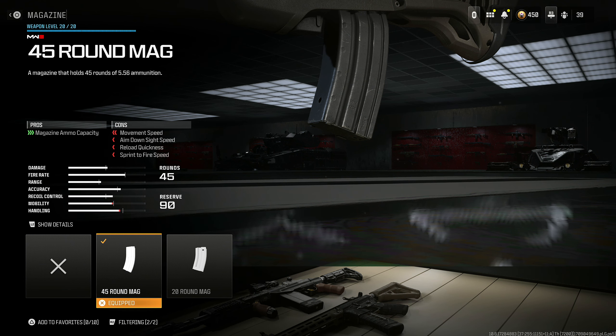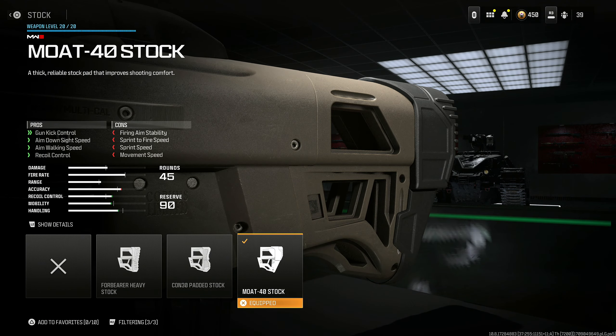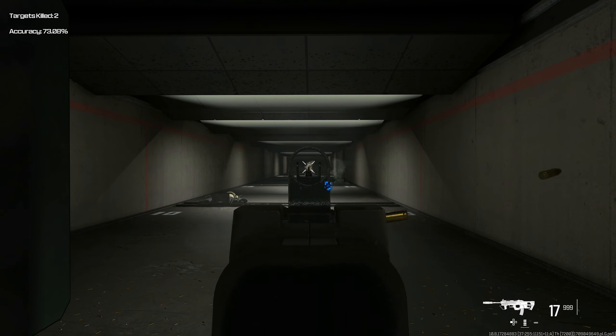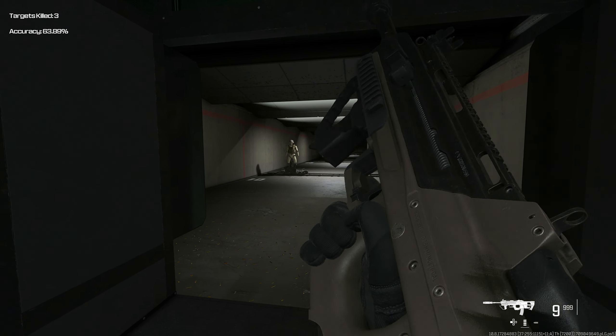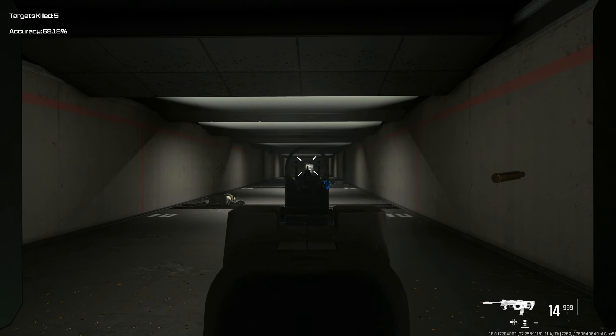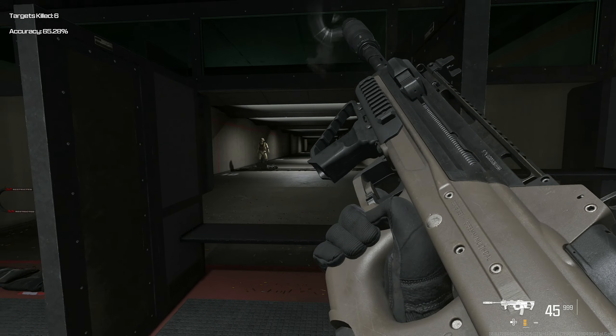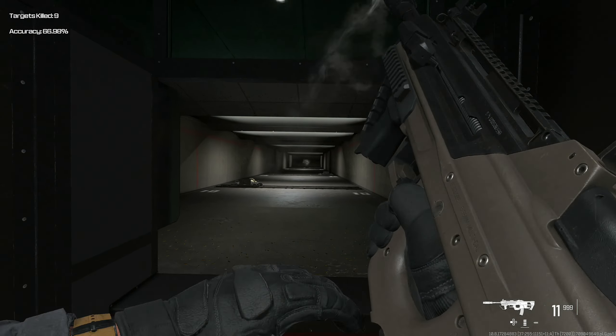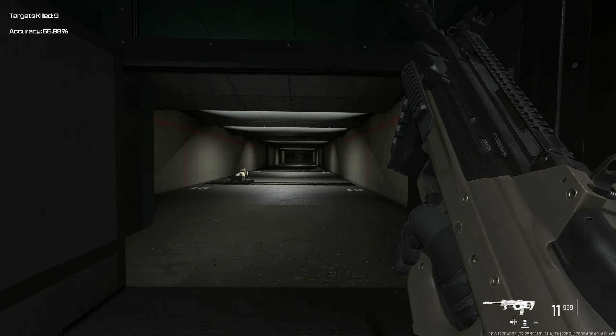45 round mag because I think this is just the optimal choice. And last but not least, the Moat 40 stock for gun kick control, aim down sight speed, aim walking speed, and recoil control at the cost of firing aim stability, sprint to fire speed, and sprint speed with movement speed. This thing is actually ridiculously good and does not take much effort to use. It's an iron sight weapon that has practically no recoil — even at 120 FOV it's going to look even more insane. Close range is amazing, medium range is amazing, and long range is amazing. This is actually the same class setup I use in Warzone, and in solos this thing is an absolute monster.